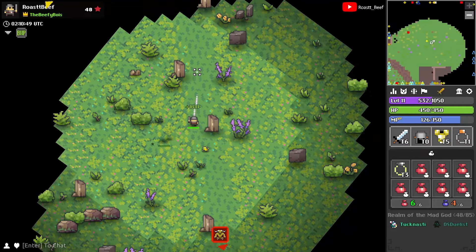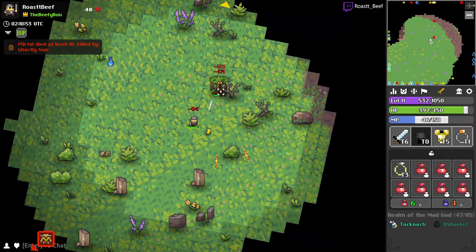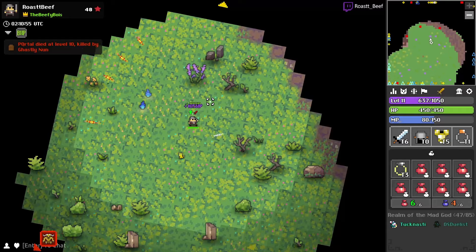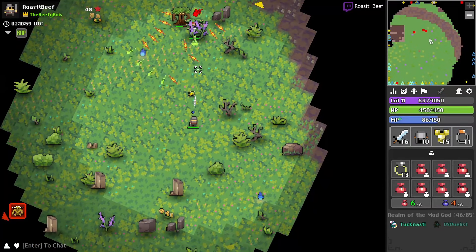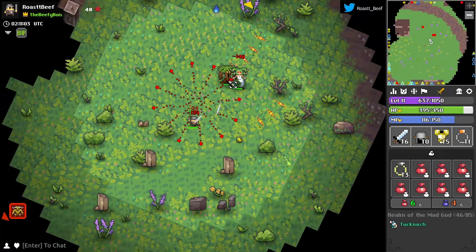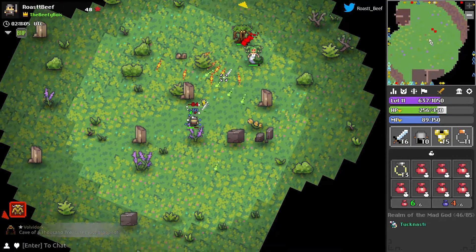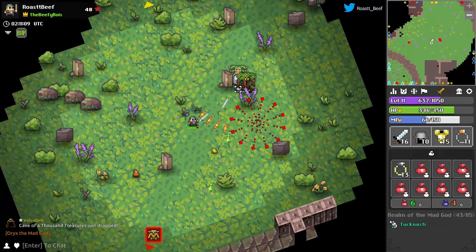As the sun rises on a new realm, we find ourselves following a veteran realm player as they wander through the abandoned city. He is bound by his old habits. Upon entering a realm, he must run to the center of the map, begin killing gods, and then enter any dungeons that appear in hopes of maxing his stats and attracting a mate.